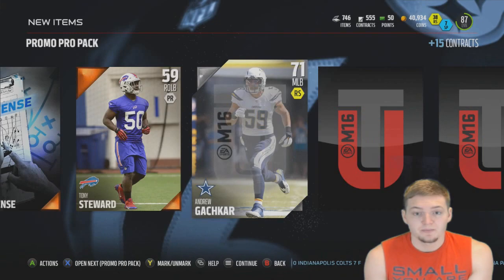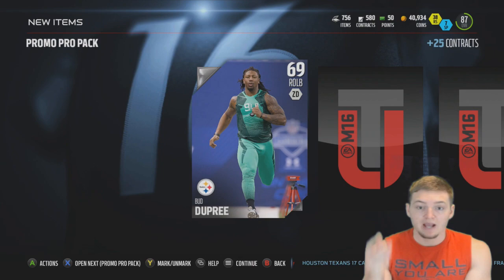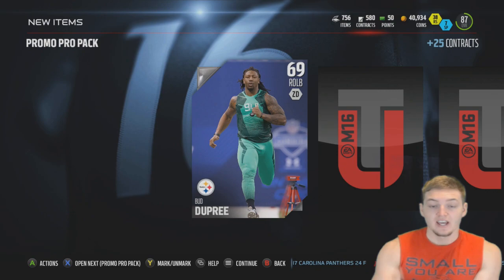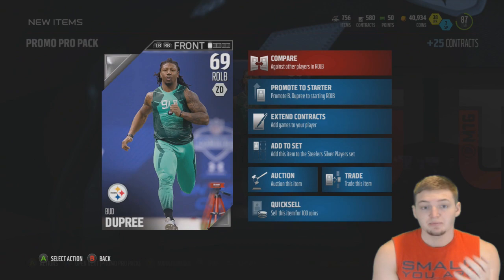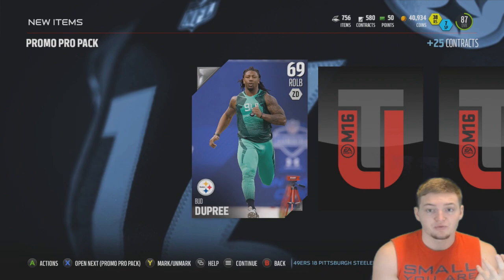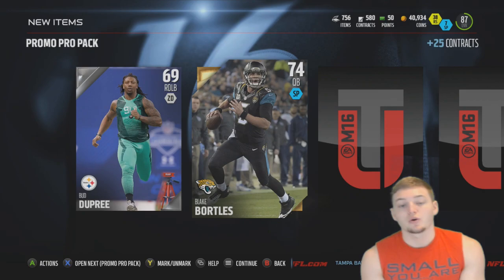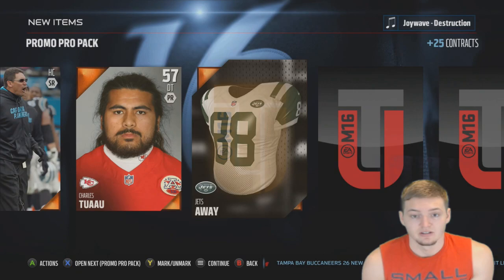In the first pack, we get someone who doesn't even deserve to be called out. Moving into the second pack — Bud Dupree. I have a video coming in the next couple days called Silver Studs, and he's featured in it. If you're looking for a cheap silver linebacker, he might actually be better than a lot of gold linebackers: 88 hit power, 88 speed, 91 acceleration — very good stats for a 69 overall. And out of this pack we also get Blake Bortles, a 74 overall quarterback, who I'm going to sell.